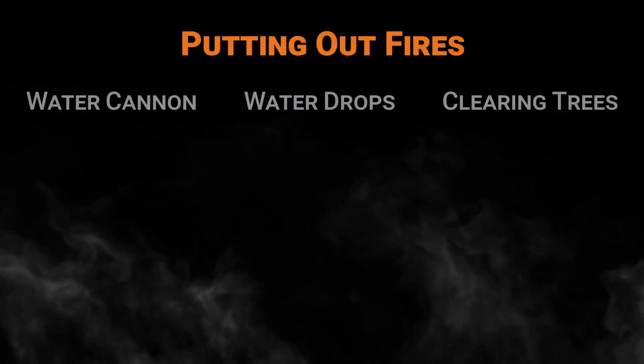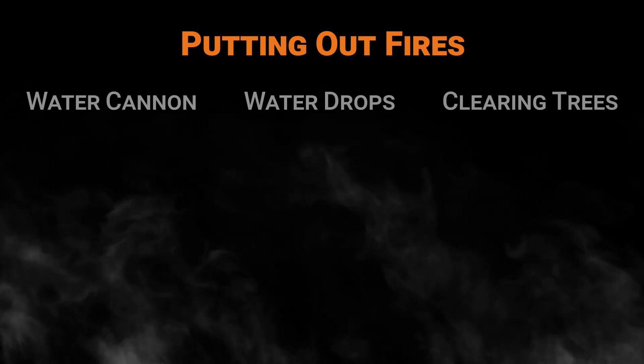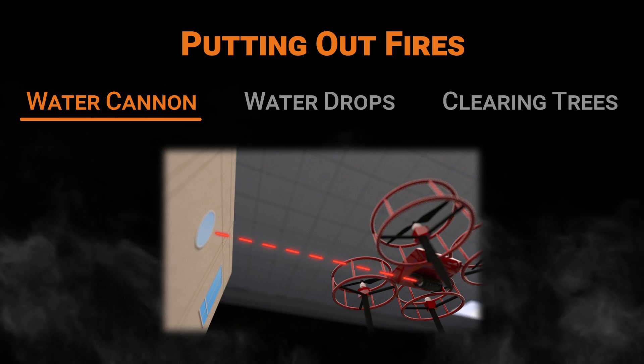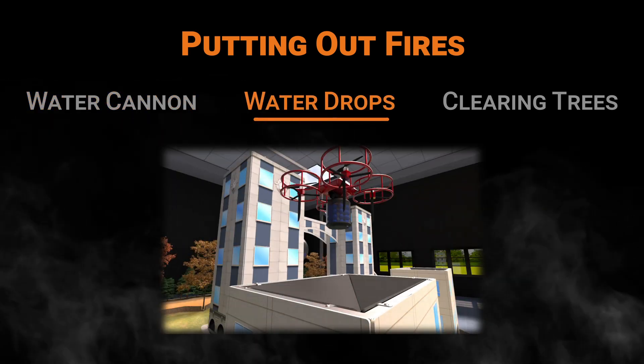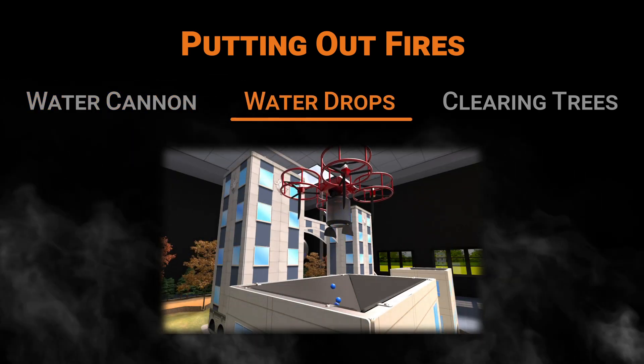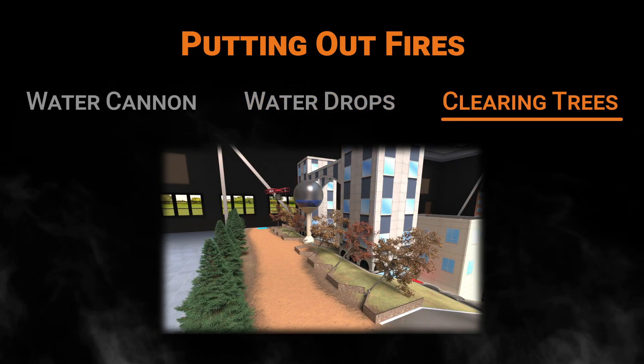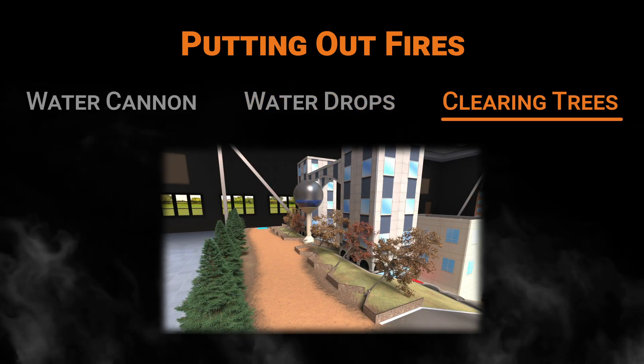There are three ways that the AVR drone can put out fires: by shooting a water cannon at active building targets using a gimbal-mounted laser pointer; by dropping water directly through active rooftops using 25mm balls; or by clearing away burning trees using downwash from the drone's rotors.